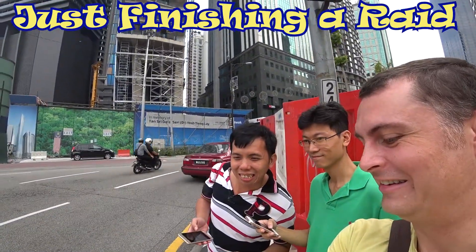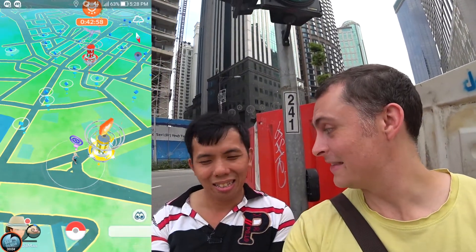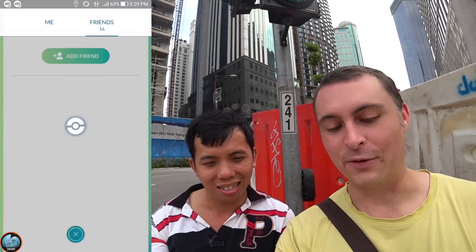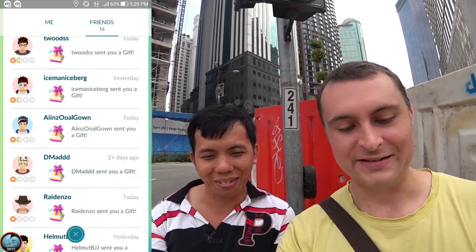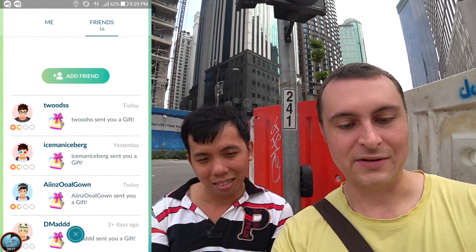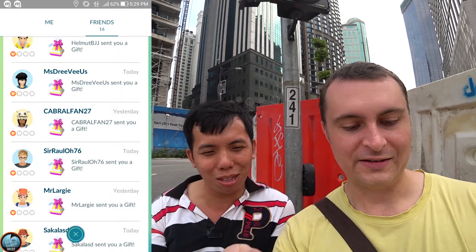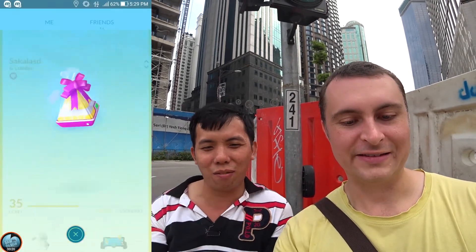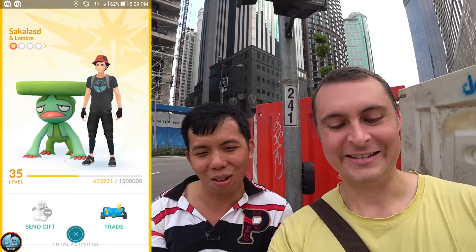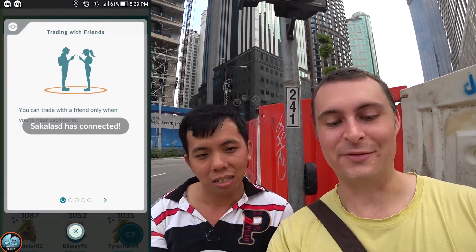We're gonna do a trade for the Pokedex. His name is Sakalashi, and we're gonna trade for Mr. Mime. This is the first time I've traded, so let's see - he's somewhere in my friends list. Down, down, down, down, down - there you go. I'll send you a gift. Open the gift first; I'll open mine after I hatch my eggs. There's the trade button - you can trade with a friend when you're near each other, which we are, and we're connected.